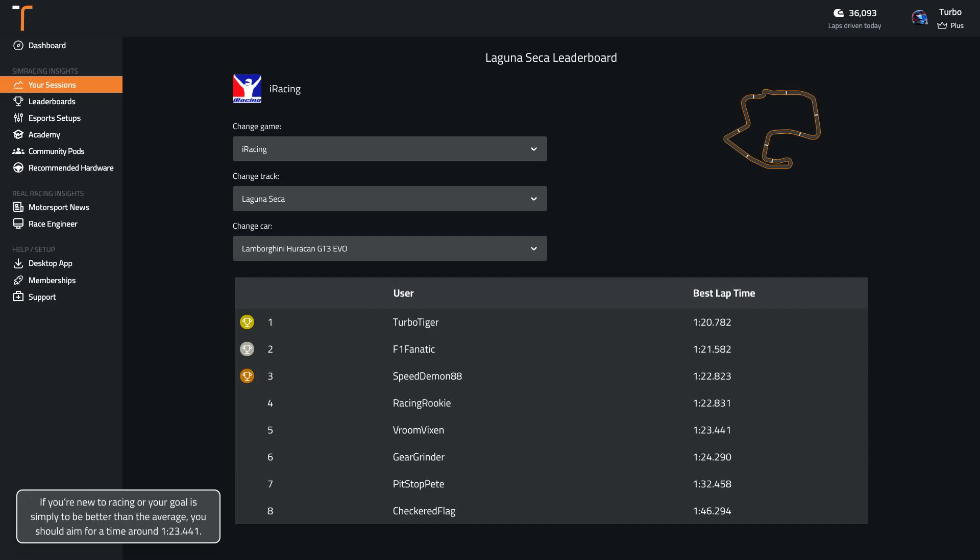If you're new to racing or your goal is simply to be better than the average, you should aim for a time around 1:23.4. Wherever you are in your sim racing journey, if you're wanting to get faster, you can record your laps with Track Titan and compare them to professionally driven laps.